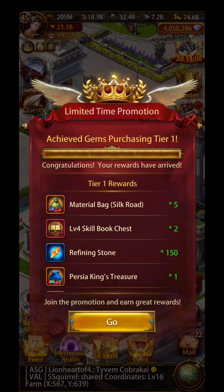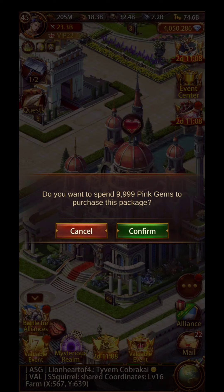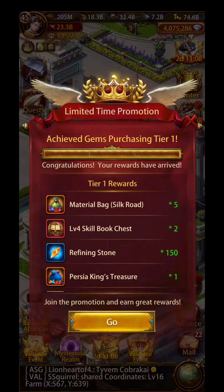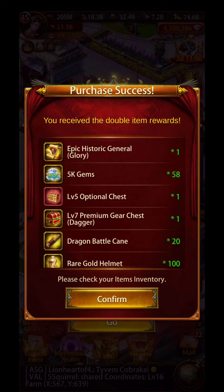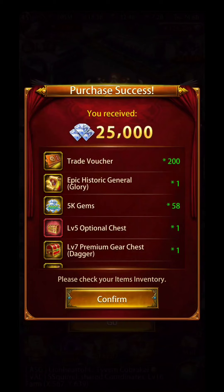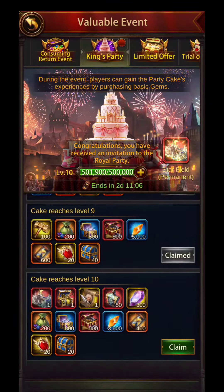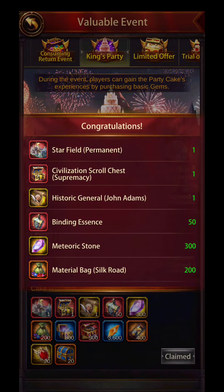I'll end up just getting the event packs, which really is the best pack for this event because you get the Dragon Battle, the Alliance Shields, and then your Twigs and Ilby Stones. It's overall the best pack to get for this event and you can still play other events and feel a little bit satisfied. I think this is the last pack that I need — let's collect it and got the castle!